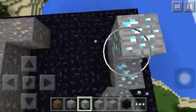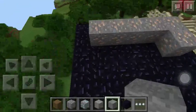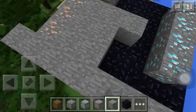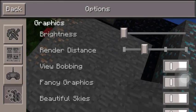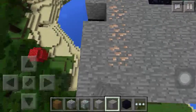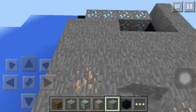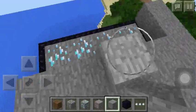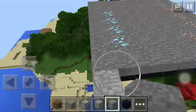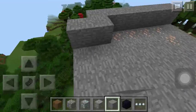I actually built the sky thing wrong, so I need to do it one more out. So basically you just do it one more like this, then fill the rest with stone. It's lagging a bit, but you fill it in like so — and then you do one more layer like this.